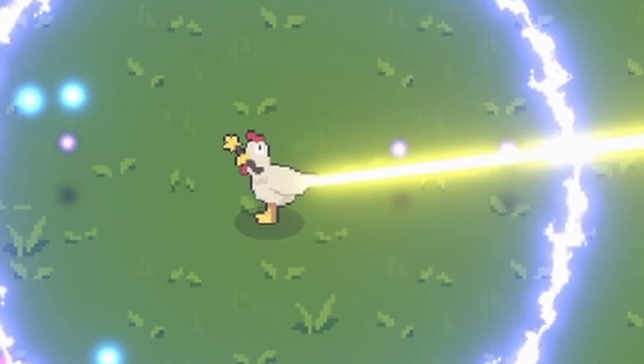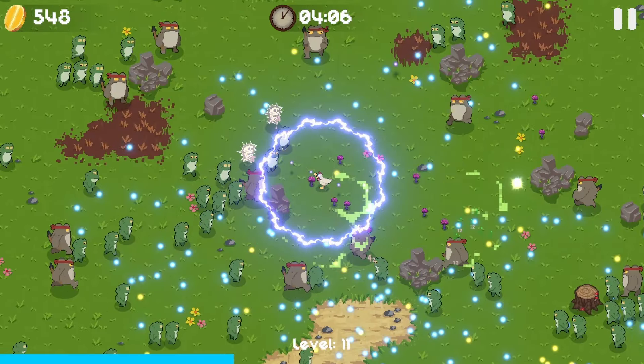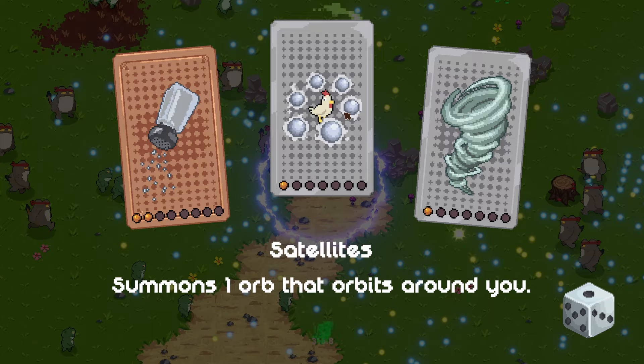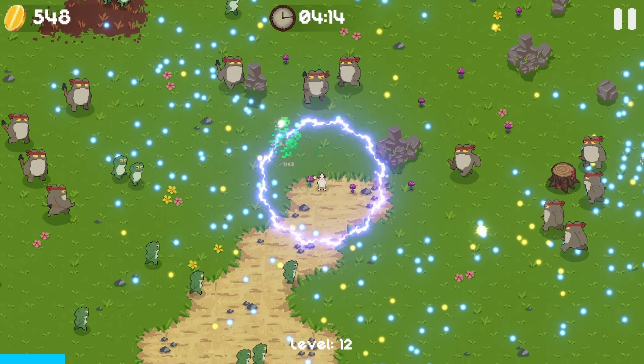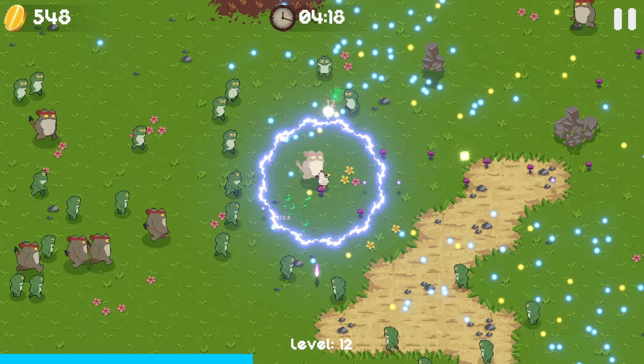That laser slipped out - that one didn't come from the wand. Now we're going to have to think about how we want to counter those rocket launcher frogs. I'm not exactly sure what the best way to do that would be. Probably having these satellites would help.